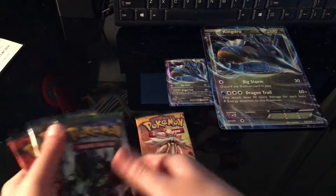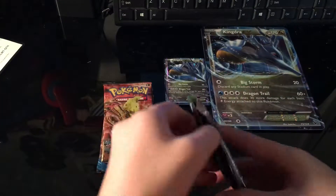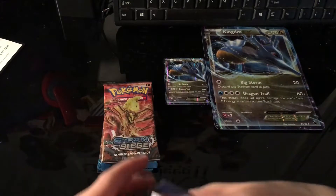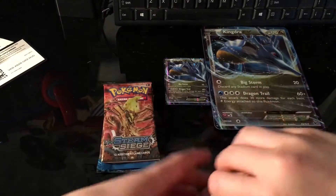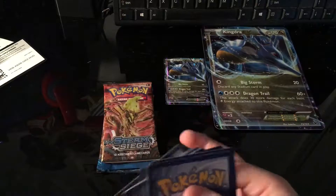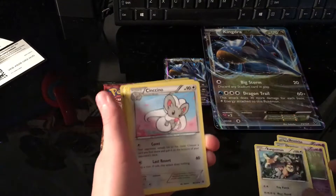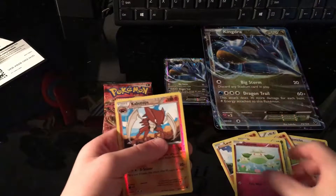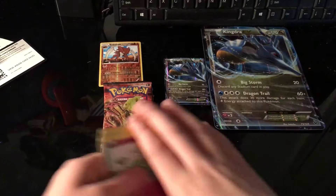I'm going to save the Sun and Moon pack for last. I've never opened these kinds except for Sun and Moon. I don't know if there's a certain card trick. I'm not going to say the names of this stuff. Here's the first code card — there you go. I'm just going to do the card trick and let's see what we got. Meowth — that's nice. And then we got a Reverse Holo. All right, let's put that over there and the rest of these cards over here.